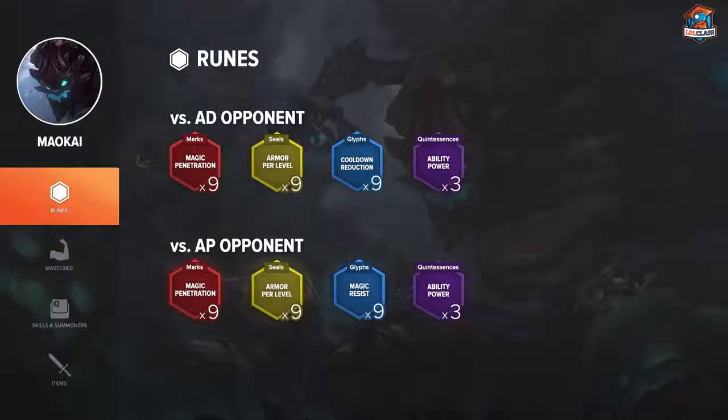Runes for Maokai: I use armor penetration reds, armor yellows, flat CDR blues, and AP quints. If I'm against something like a Rumble top or another mage or caster top, I run MR runes.